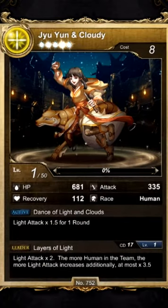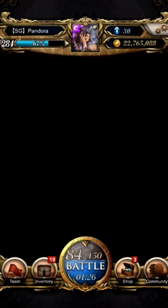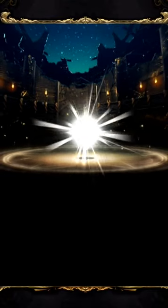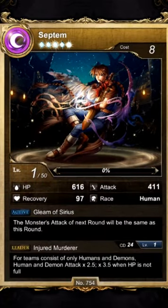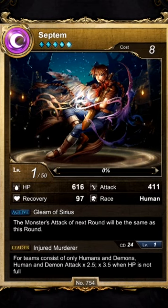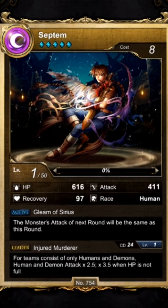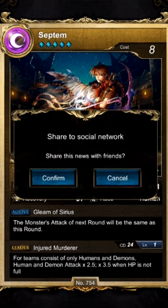Why is this card again? Oh my god, two more draws left. Where is the page? Oh yes — new card! Septum, yes, I can finally read a card name. This one's active: the monster attack of the next round will be the same as this round. It's a fin human card. Fin human playstyle — okay, good.